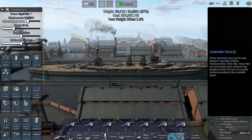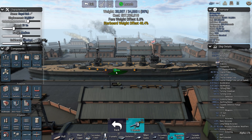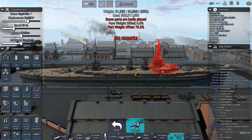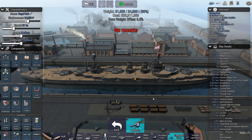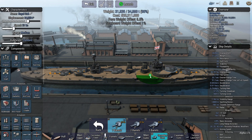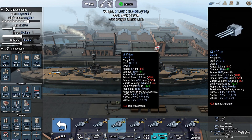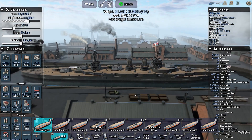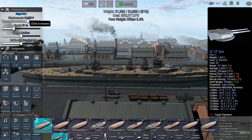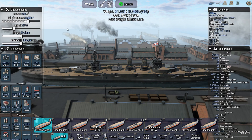I need my secondaries — 6 inch, 8 on each side. 1, 2, 3, 4, 5, 6, 7, 8. And it had about 6 two-inch guns, probably AA. 1, 2, 3, 4, 5, 6. There we go. I'll go with that. Let's rename it. I did go with 13 inch basically for the higher rate of fire.